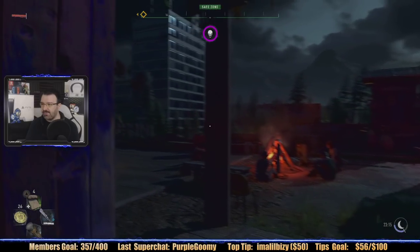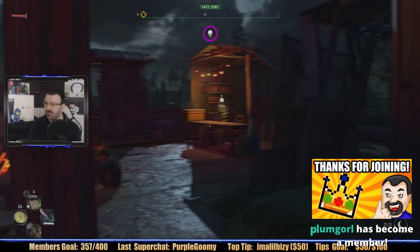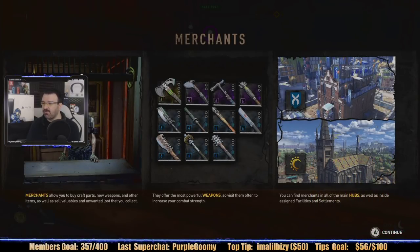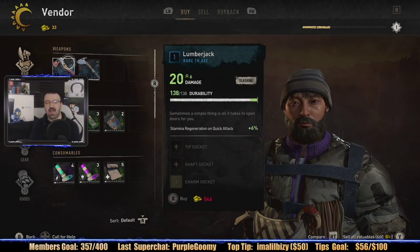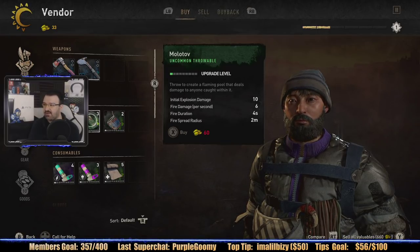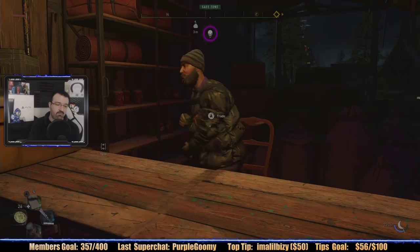We're at our first settlement ever. I liberated this windmill at the very tail end of yesterday's stream — it only took about 10 minutes. You had to do some platforming and puzzle stuff to climb it, and once you turned it on, settlers showed up and now there's a vendor here. He's offering a lumberjack's axe and a blade axe, but I only have 33 currency and they cost 500, so I won't be buying those. He also has a decoy throwable, Molotov cocktails, endurance boosters, and immunity boosters — I can't afford any of those, but at least we know they're there.